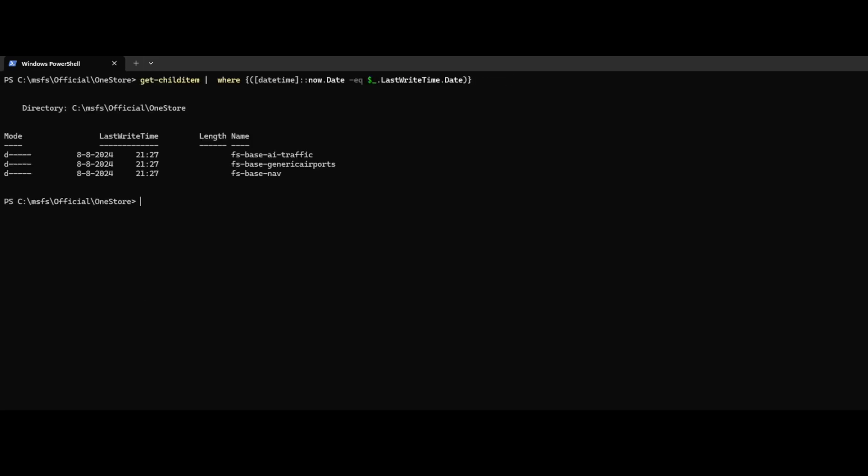And we're back — it has installed the update. It didn't take that much time, to be honest. It was still a pretty big update, but it was okay. Let's see what has changed, because that's always interesting to figure out. Sometimes it's clearer based on the release notes, but it's always cool to validate it. So we go to the official OneStore folder — that's the folder where Asobo stores all the default content as well as everything bought from the marketplace. We can run a nice commandlet that gives us an overview of the folders that were updated. I didn't create a backup, so that's a tip for next time — I will create a backup of this folder to see what's going on there.